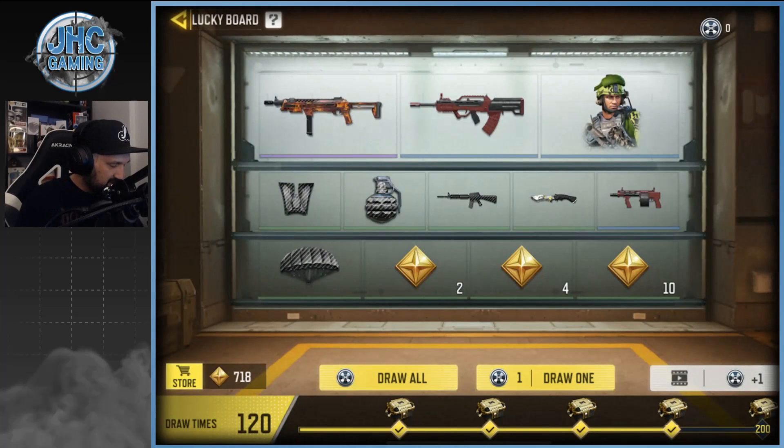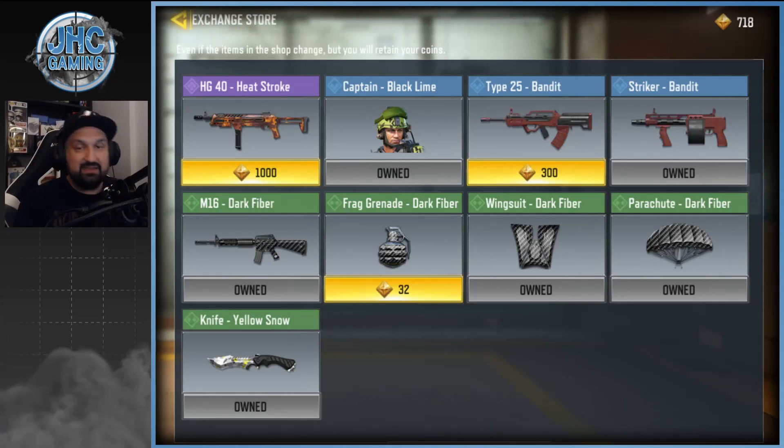718 tokens is not enough yet — we're gonna need a thousand for the HG 40 in the store. Do not spend yet; wait for the end of the event. If you didn't get it in the draw then maybe you can spend, but at the same time, what else are you gonna do with these tokens? Maybe for the Captain — don't spend because you have a better chance to get it in the draw.